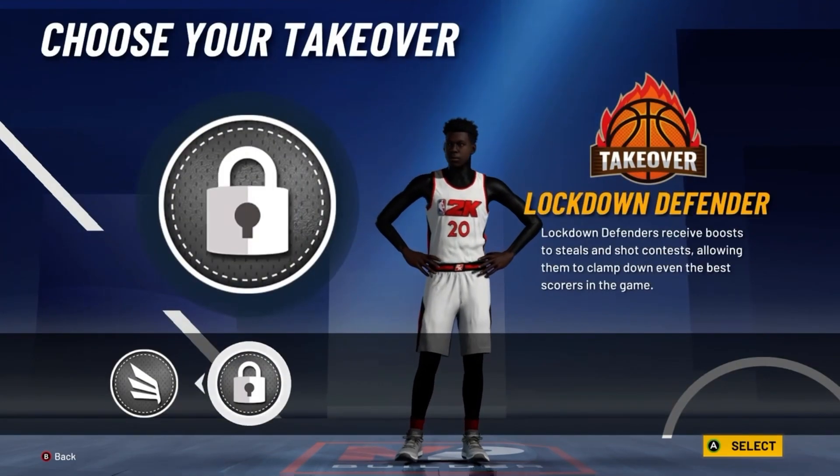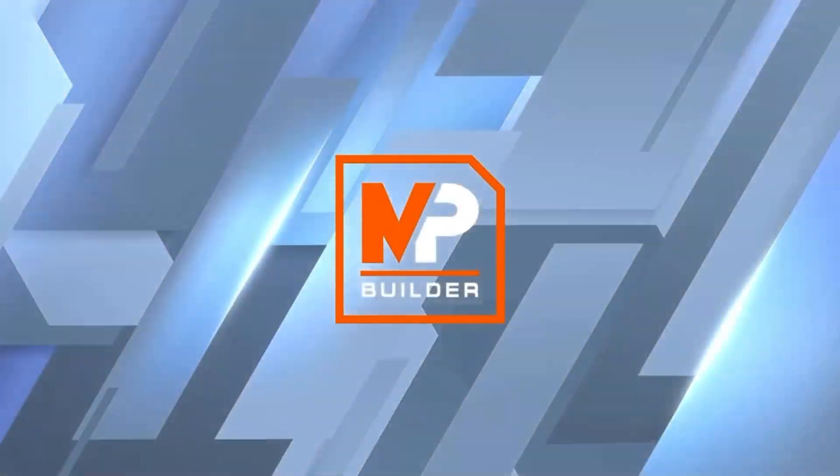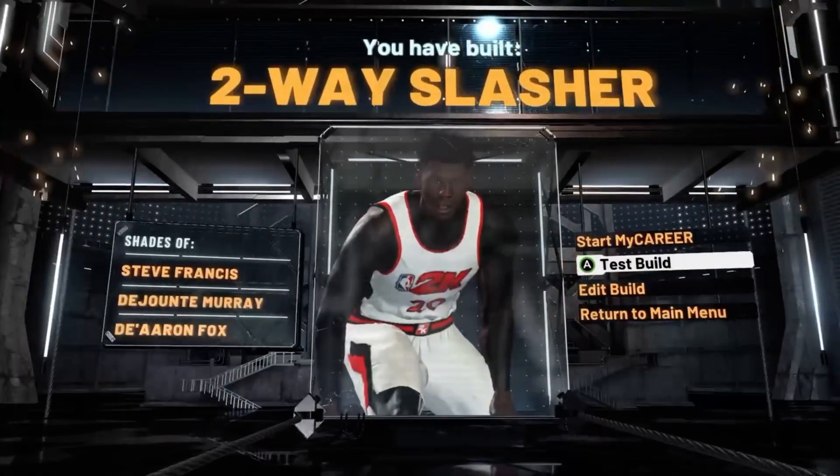For the takeover, go with the Lockdown Defender Takeover. The build is complete and it is called a Two-Way Slasher — shades of Steve Francis, DeJounte Murray, and De'Aaron Fox.